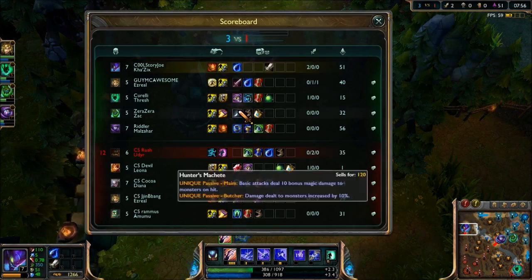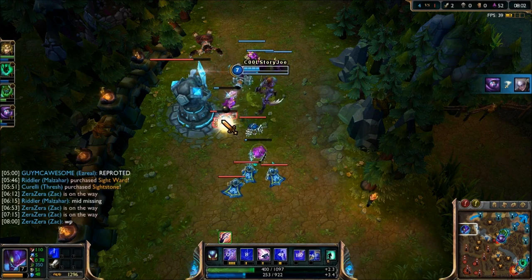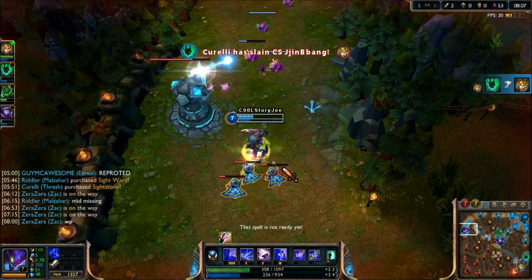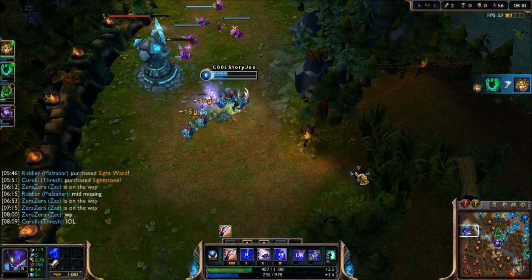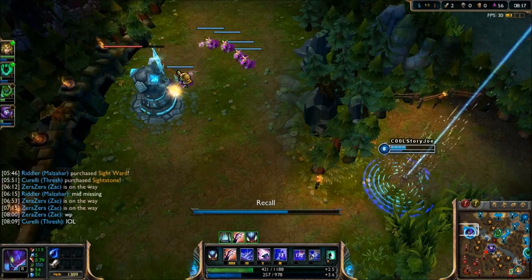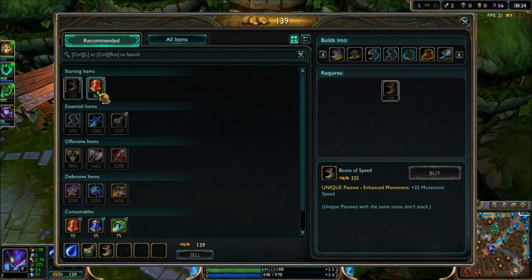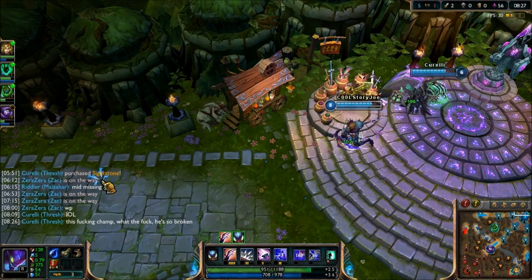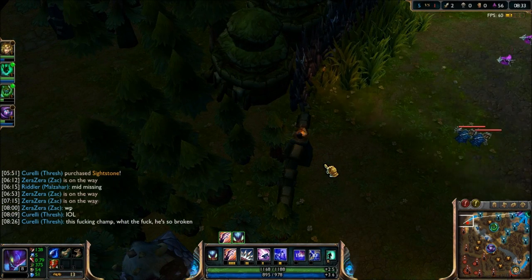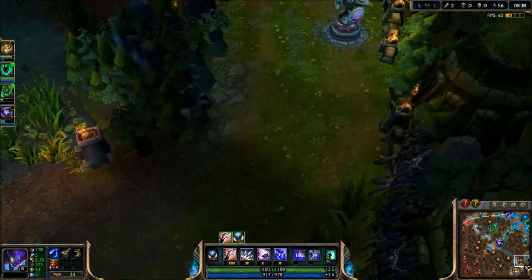The jungler is bot so we are safe. Malzar with the kill — nice. Damn, oh crap, he has TP — I think it's up at least. I'm just gonna make him waste it. I forgot he has Ghost, he can stick onto me pretty well, I'm just gonna get out of here. We're gonna get an early Brutalizer because that's always a nice item. Let's head back to the top lane — I really love top lane, I've been practicing it quite a bit and having a lot of fun with it.